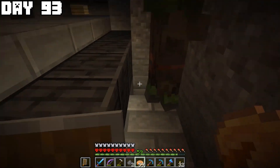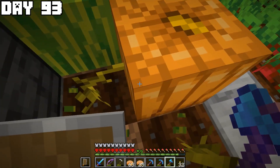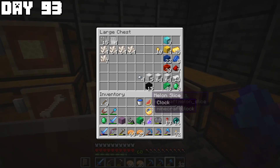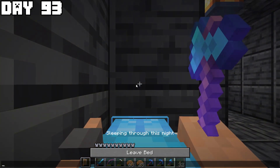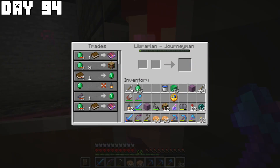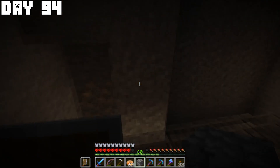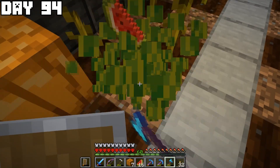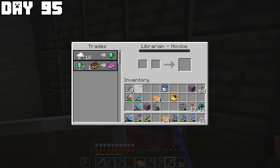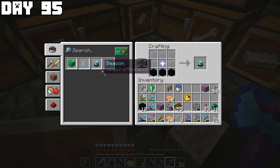I decided to get back to finding a librarian for glass, so on day ninety-three I got another zombie villager and used my second-to-last golden apple on it. I did more farming and trading — still needing 31 more iron blocks. There's a two-thirds chance this librarian sells glass at its third level — and still no glass trade. So I found yet another zombie villager, put it in a cell, and used my final golden apple. On day ninety-five we found out: finally, this librarian sells glass — we can make a beacon!